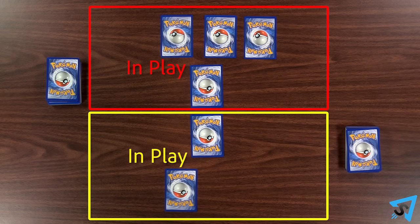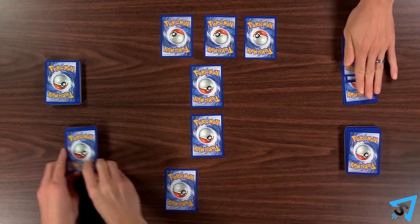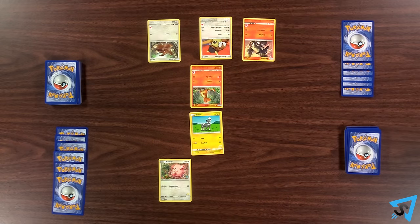Each player may have up to five Pokemon on their bench at any one time. Pokemon in the active spot and on the bench are considered in play. Any Pokemon in play, other than the active Pokemon, must be on the bench. Both players set aside the top six cards from their deck face down to their prize area. Both players now flip their active and benched Pokemon face up and the game begins.